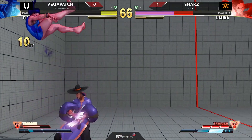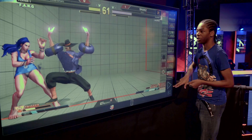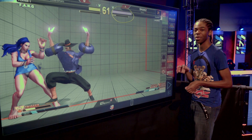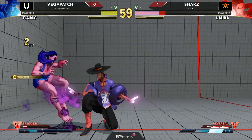And then he gets the combo here, does that knockdown, gets a little mix up here, and then continues to apply that pressure. Keep in mind, health is still going down — damage over time, the poison — because Shaxx has not been able to get out of his pressure. He's still getting poisoned, and because of that, he's got him locked down.